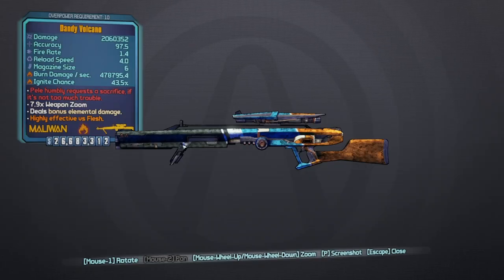Yo, what is up dudes, it's your boy Eagle Bruvett and I'm back with episode 47 of my Borderlands 2 Legendary Weapons Guide, and today we have the Volcano Sniper Rifle.